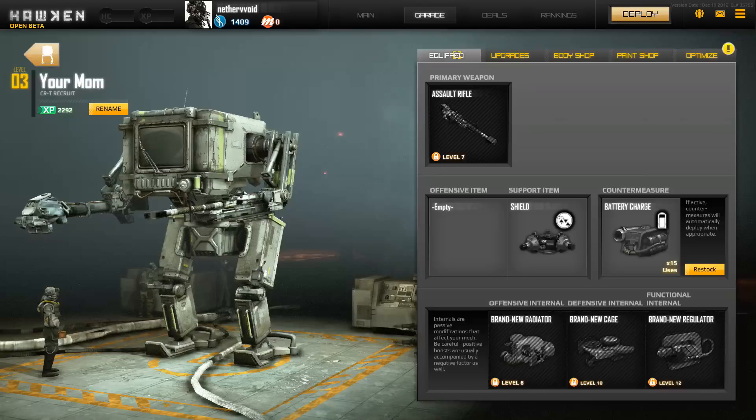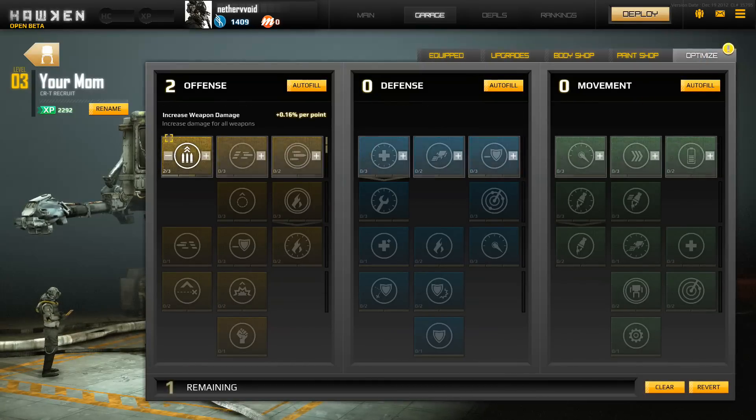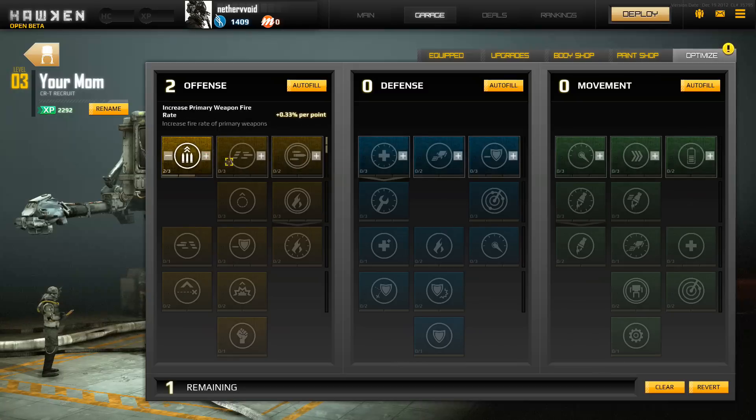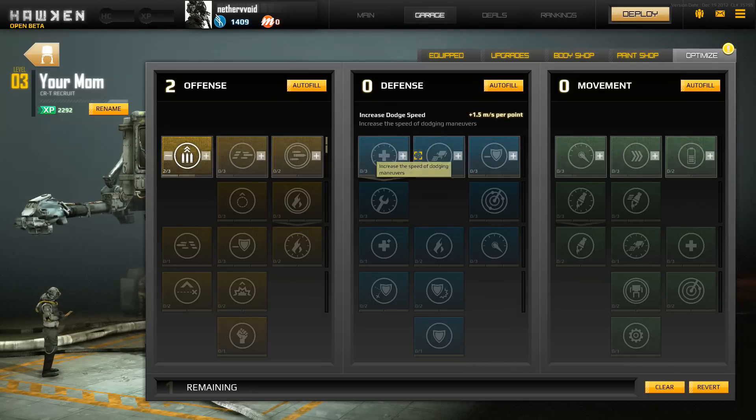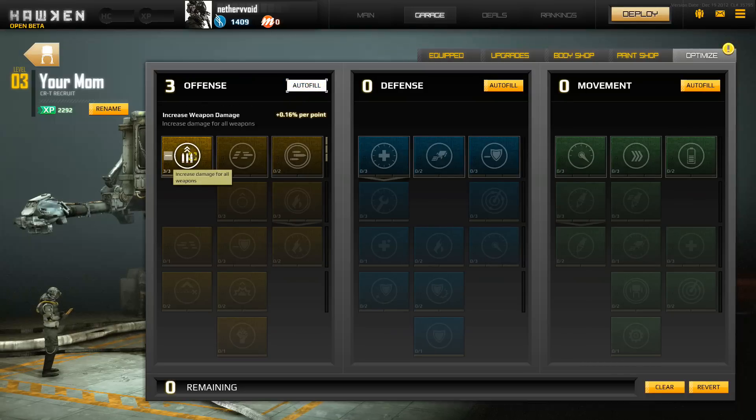Optimization — you get an optimization point every time you level. I've already spent two of mine and have one remaining because I hit level three. This is a tree, a lot like WoW. Each of the trees — offense, defense, movement — if you play World of Warcraft, you know how this works. I need to keep spending into this tree to unlock the next level. I'm going all out offense on this mech. I've already started on increased weapon damage, which only adds plus 0.5% to my total weapon damage, so it's not a lot — but all these add up over time to make you pretty powerful.